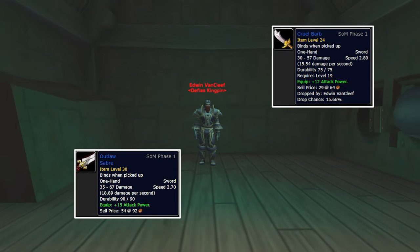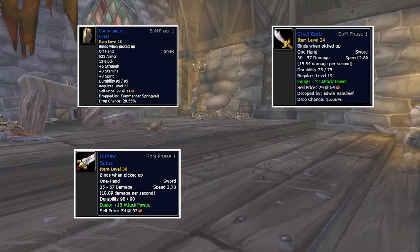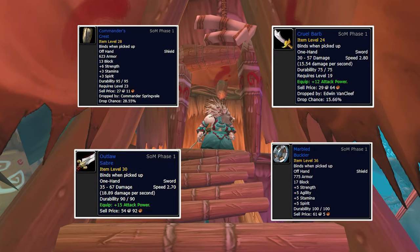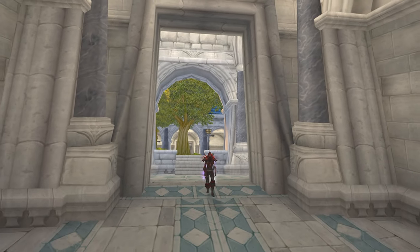For the shield slot, you can get Commander's Crest from the boss Commander Springvale in Shadowfang Keep, or you can go for the Marbled Buckler from the Razorfen Kraul quest — Avenger Full Fate for the Alliance and Crown of the Crawl for the Horde.